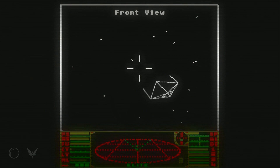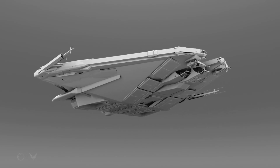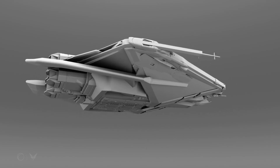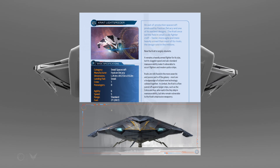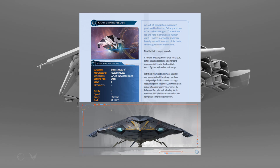The second reveal was the Krait, an old fan favourite. This model is less finished than the Chieftain, so expect some changes. There's also been a lot of debate about the size of the ship, which is probably due to it being a smaller ship in the older games. It's also worth mentioning the Krait features in the officially licensed Elite Dangerous RPG, however it is a different design, resembling the original.